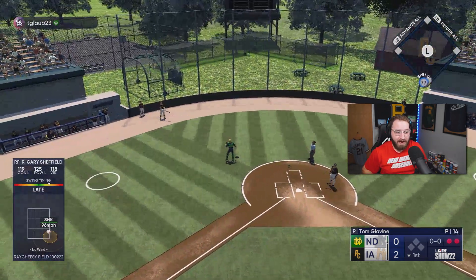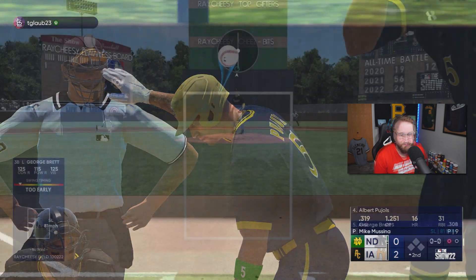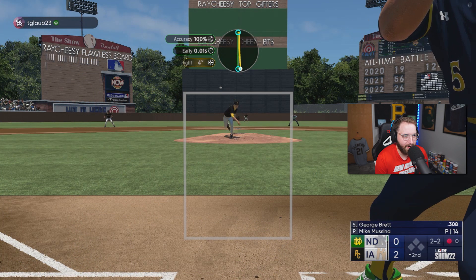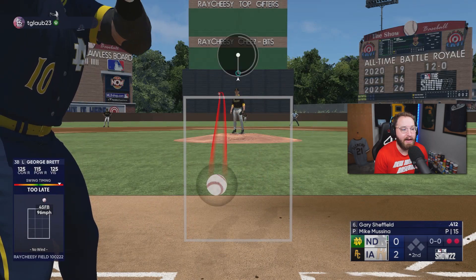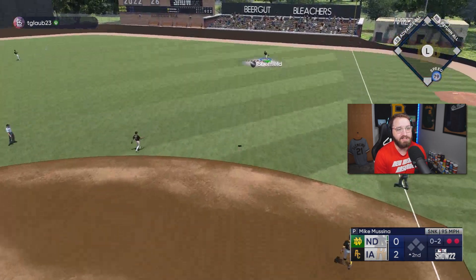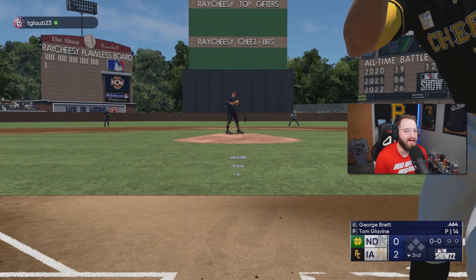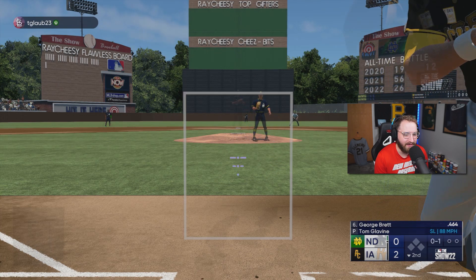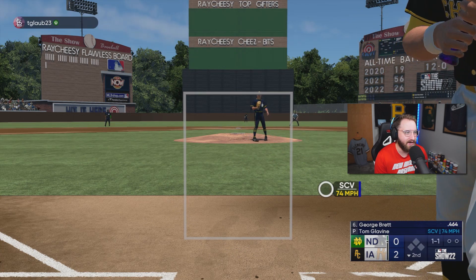One thing I've learned about Gary Sheffield is a lot of guys struggle hitting inside with him, so that's why I try to hit him inside when pitching against Gary Sheffield. We have also returned George Brett to the starting lineup — we've been using Albert Pujols, and I love Albert, but I just feel like not having George Brett in the lineup is not good. He needs to be in the lineup if he's that good in the game, so I want to make sure we have him in here. Let's see if we can get a homer with him back in the lineup.